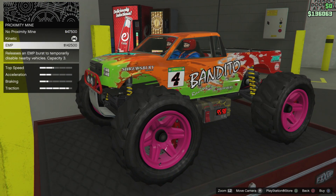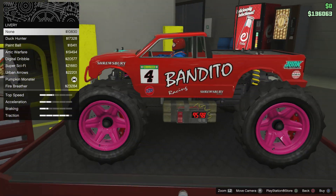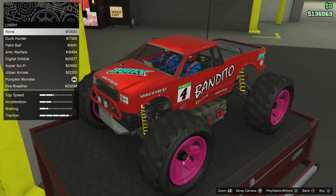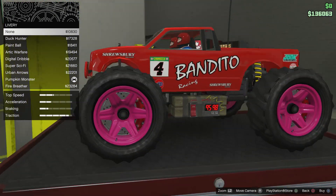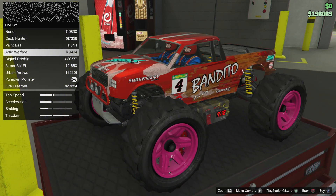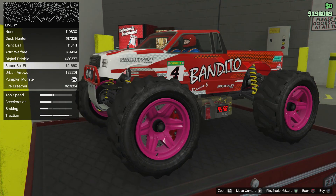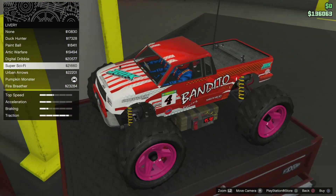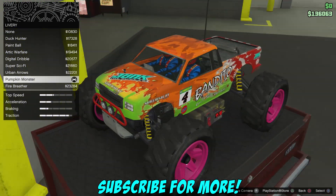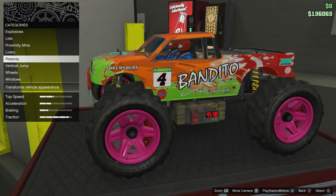The EMP just cuts off car engines and stuff. The livery I had was Pumpkin Monster, but this is how it looks stock with no livery - which is kind of weird because if it was having no livery at all, it should remove everything, right? There's Duck Hunt, Pipe Ball, Arctic Warfare, Digital Dribble, Super Sci-Fi, Urban Arrows, Pumpkin Monster, Fire Breather - and yeah, that's about it for liveries.